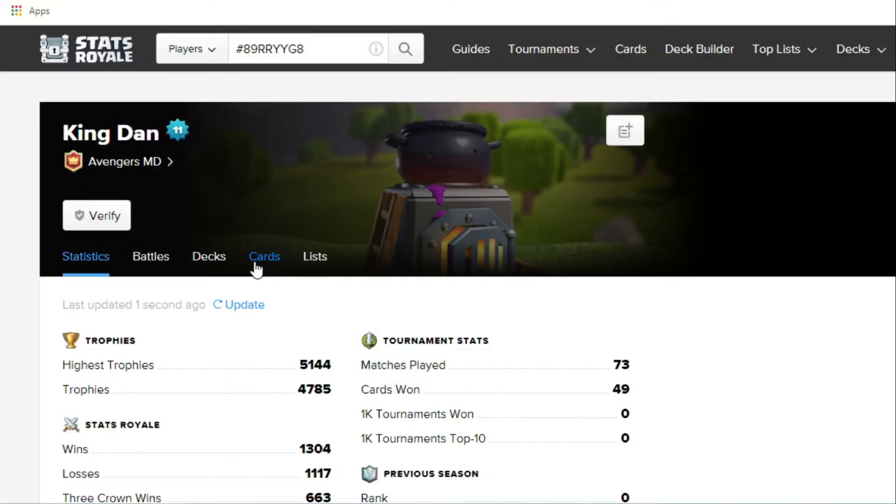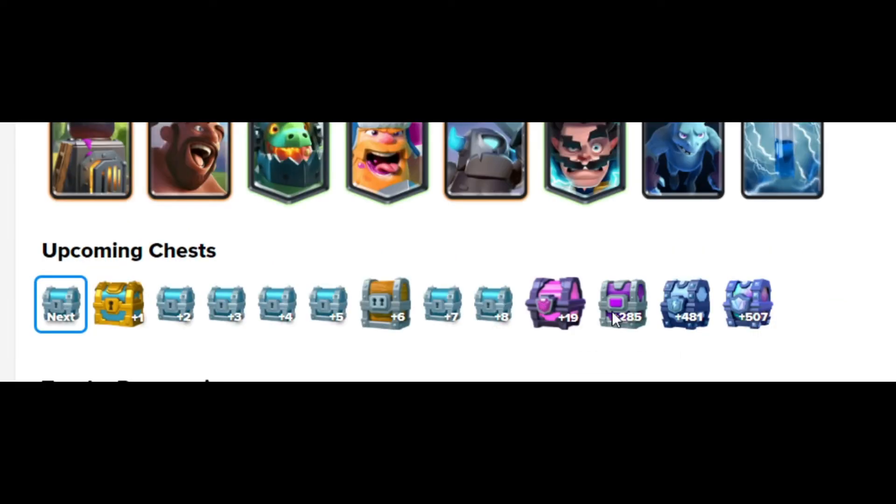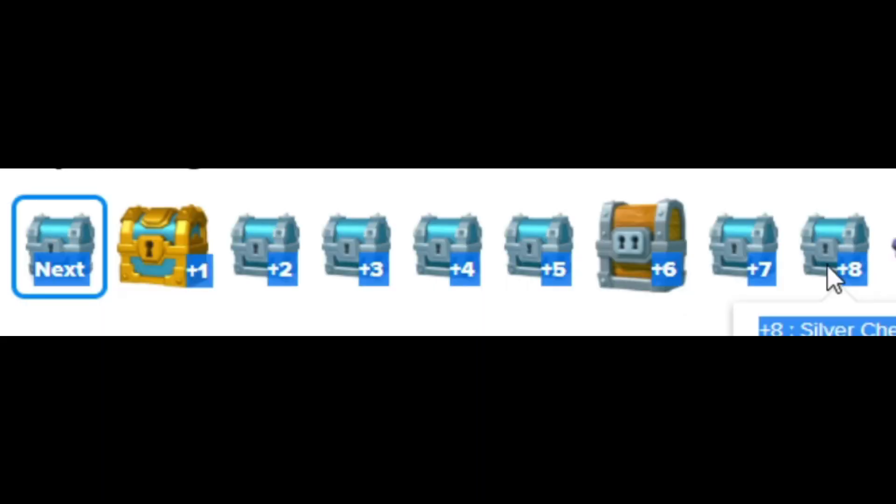But how to find out when you'll get a gold crate? Basically you're gonna need to check Stats Royale. Stats Royale is a website where you can see your profile stats and what chest you will get in the future. For example, I will get a giant chest after 7 chests, a magical chest after 20 chests, and so on. And basically here you're gonna find out when you'll get a gold crate, but it is not classified as a special chest like an epic chest or a legendary chest that shows you exactly when you'll get one. So basically the only way to find out when you will get a gold crate is for it to pop up in the first 9 chests.